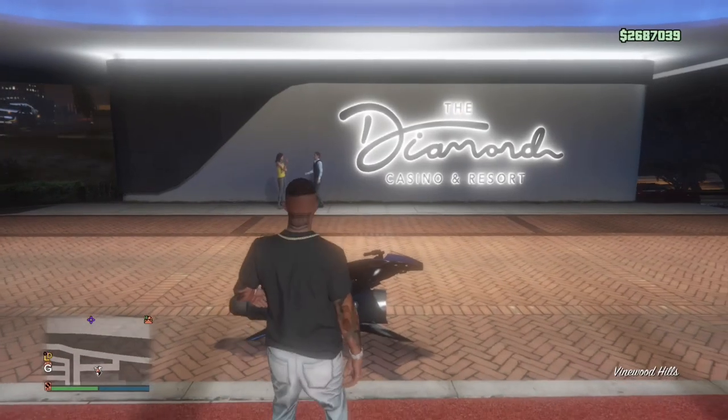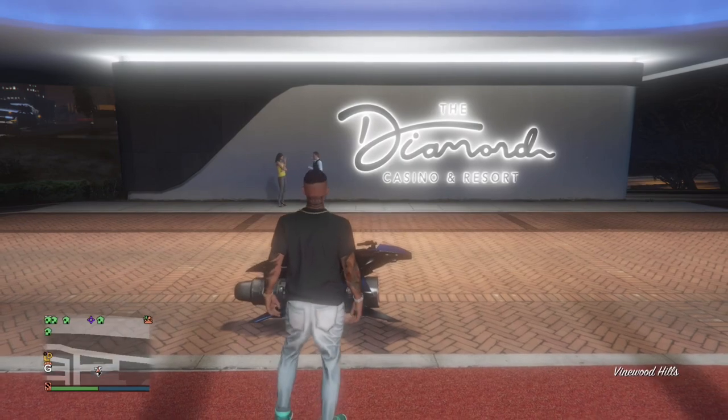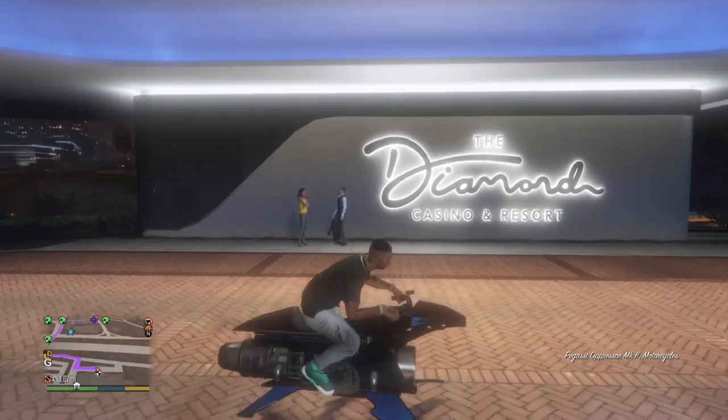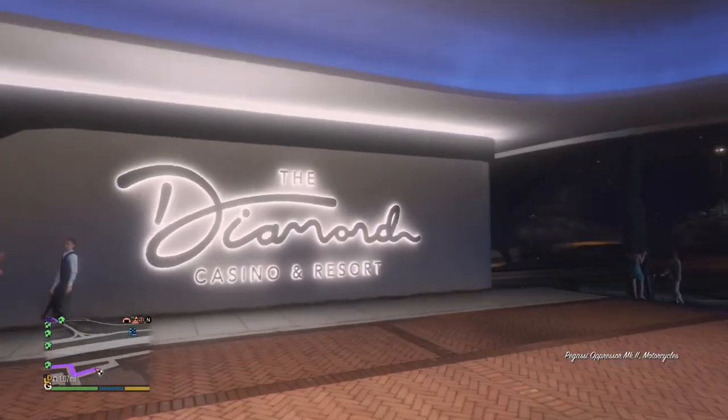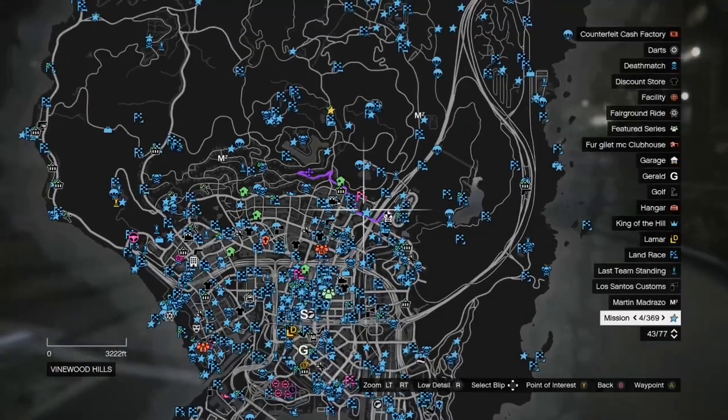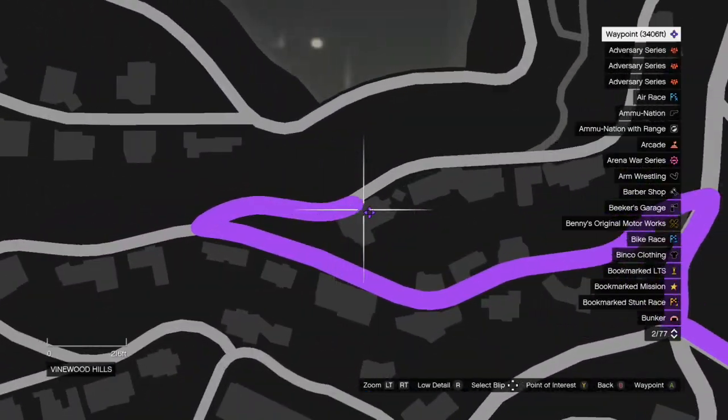Let's get straight into this. What you need to do is get an Impressor, or the flying car — the Deluxo — whatever it is. Then you need to go to this specific place, because if you don't go here, the glitch is not going to work.